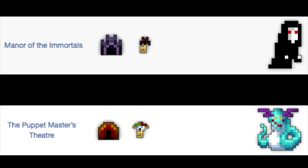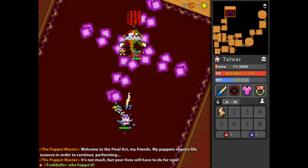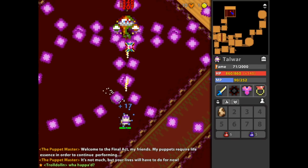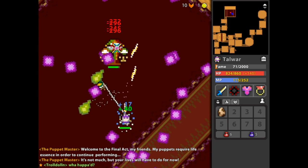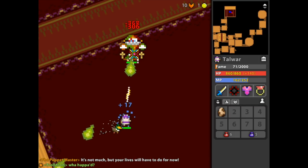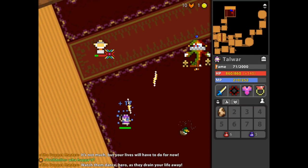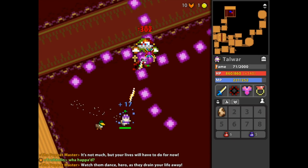Next, we have Attack, which primarily drops from the Manor of Immortals and the Puppet Master's Theater. They're pretty much on par with each other in terms of difficulty. I think the Puppet Master is a more difficult boss than Ruthven, but the Manor is a little trickier dungeon to clear with a lot of confusion and bleeding. With a little bit of practice, I think Manors can be soloed — even without max defense it'll take a little bit of time, but it's more possible than soloing a theater, because the Puppet Master is kind of a tricky boss, especially with his replication phase.